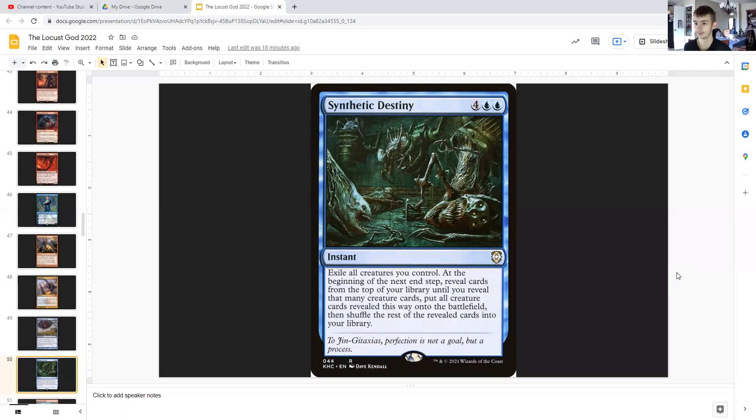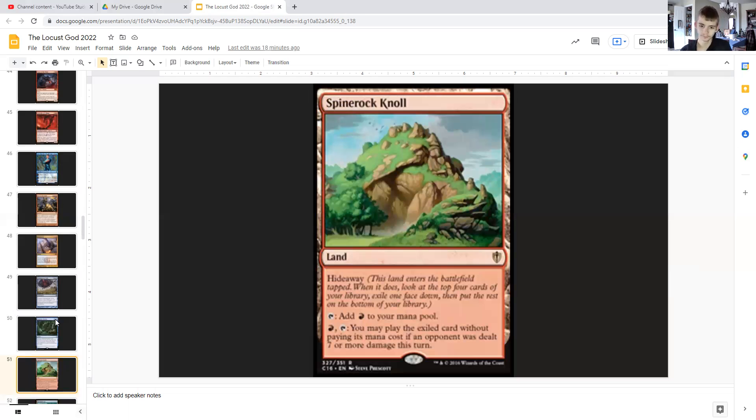Spinerock Knoll: it's a land with hideaway, meaning when it enters the battlefield, you look at the top four cards of the library, exile one face down, and put the rest on the bottom. Spinerock Knoll can tap for red, or it can tap and you may play the exiled card without paying its mana cost if an opponent was dealt seven or more damage this turn — which most likely they will have because we're in red and making a bunch of hasty locust tokens, so this should be pretty easy for us. Shelldock Isle: hideaway does the same thing except it taps for blue. You may play the exiled card, but Shelldock Isle has not been reprinted because you can only play the exiled card if your library has 20 or fewer cards in it. Mill decks can really take advantage of this, but probably in the late game. I threw this in here because you're drawing a bunch of cards. Also, be careful when you build some of this deck, because you can accidentally deck yourself since you're drawing so many cards.